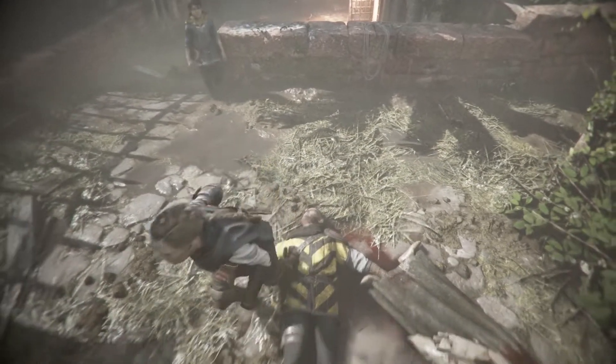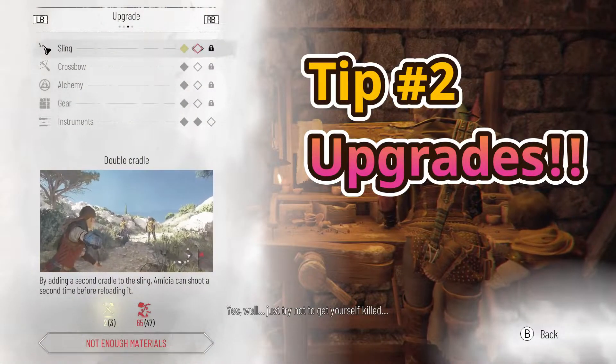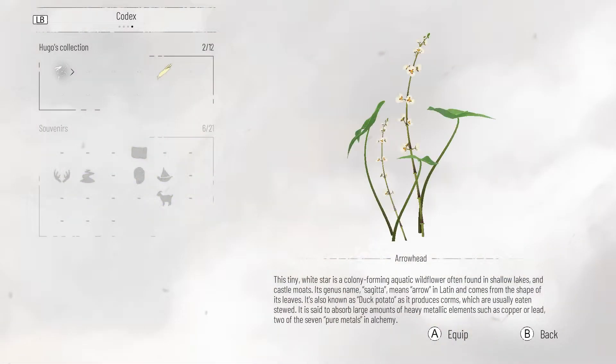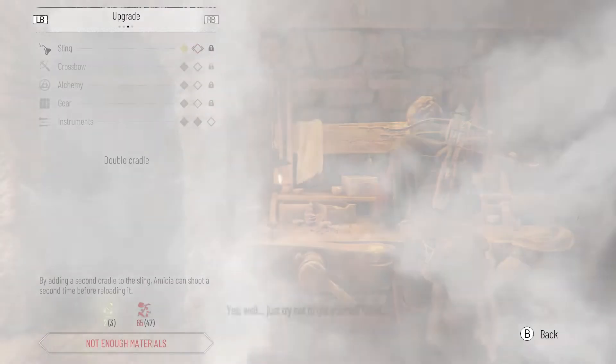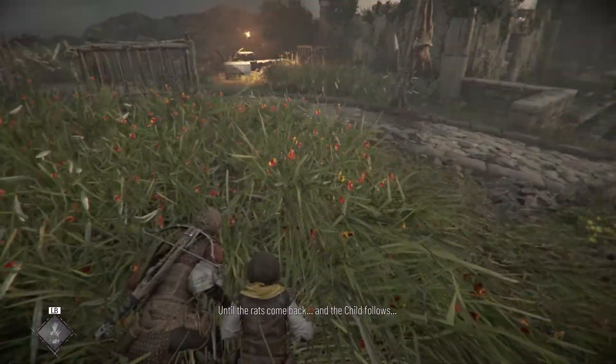Tip number two: even with all the resources you gather, you need to have enough upgrades for your weapons, especially as enemies become more difficult and tougher. Upgrading increases your chance of survivability and helps in other areas, including in New Game Plus mode.